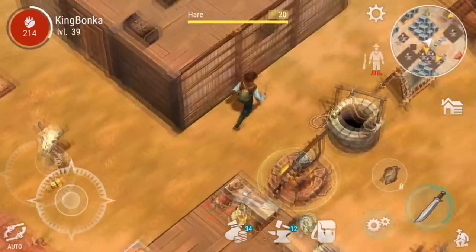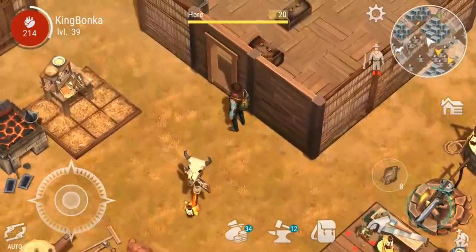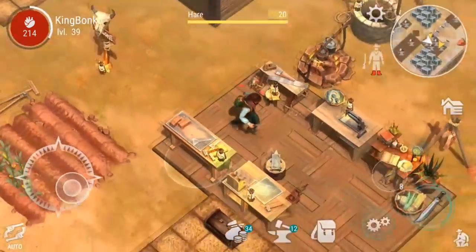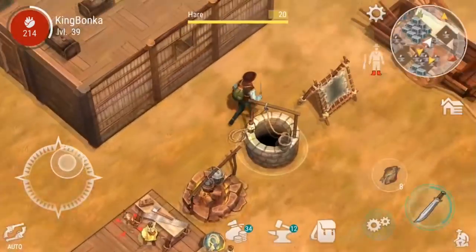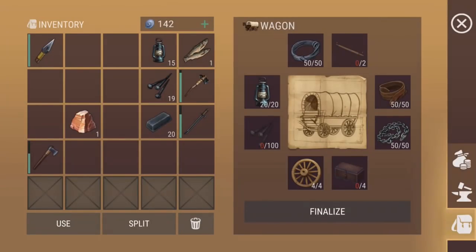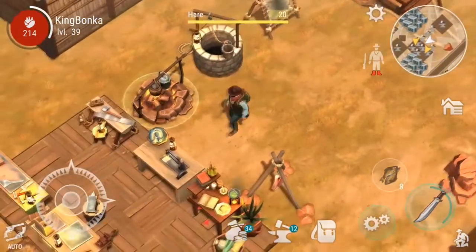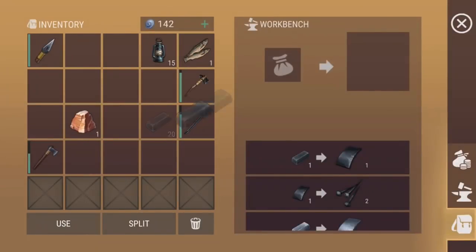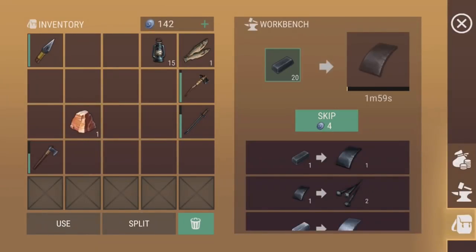We'll finish that at another time. Let's grab 20 of these. I have slowly been working on my main base — finally got a couple of walls up to level two. Keep working on that because we do not want to get raided when the time comes. Let's get some plates and then get some nails started.